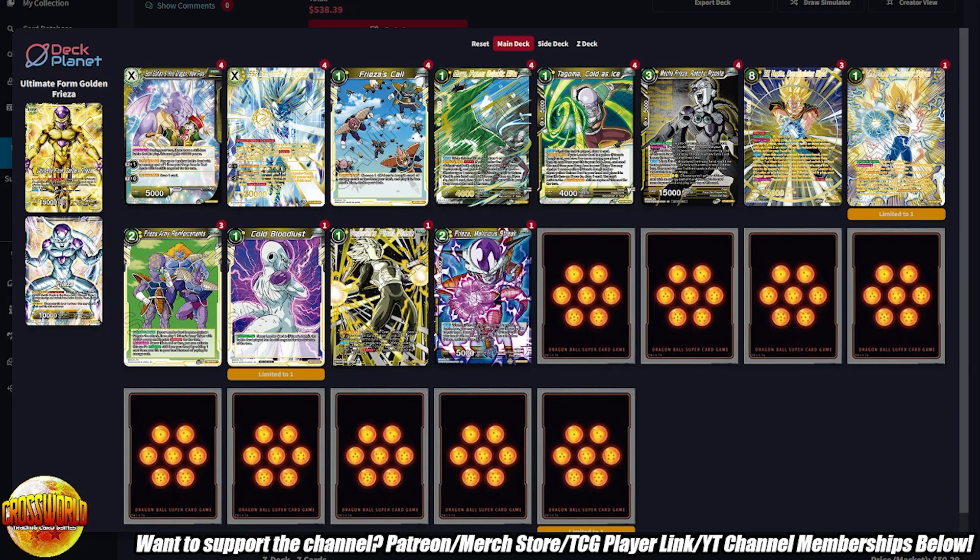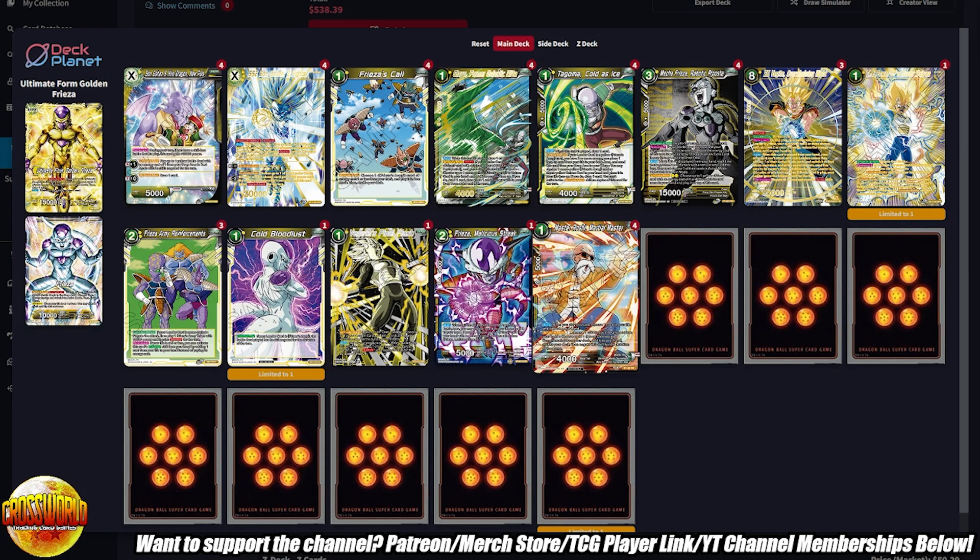One copy of Frieza Malicious Streak — playable off Frieza Call, so it's one of our self-awakening components, very important. Four copies of Masaroshi Marshall Melee — you don't need four in every matchup and you'll side this out a fair bit, especially against red decks. Even against blue eaters that have to attack to draw, I'll side out one or two copies. But with most of the format being best-of-one, I start with four and side out as needed.